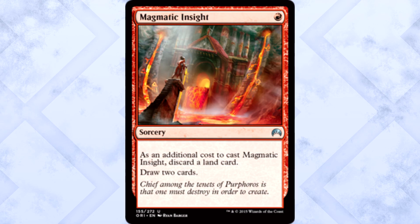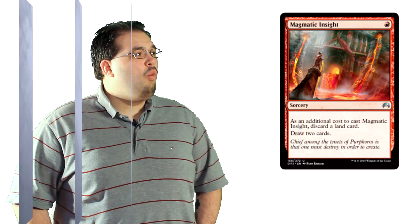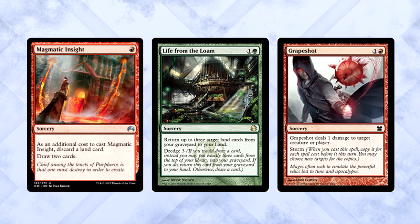Magmatic Insight is 1 red mana for a sorcery. As an additional cost to cast, discard a land card, then draw 2 cards. This might be one of the best eternal red draw spells we've seen in a long time. Lands decks in Legacy are going to love this to death. Storm players are probably having a coronary. Decks that want this card don't care about lands at all. Of all the cards I've seen in Origins so far, this may be the most playable past standard in constructed formats. This card is nauseatingly good.